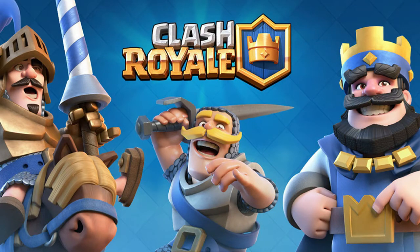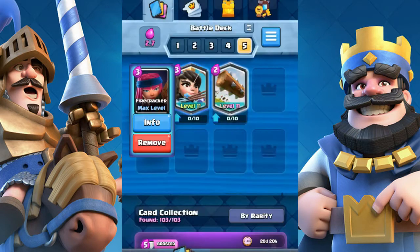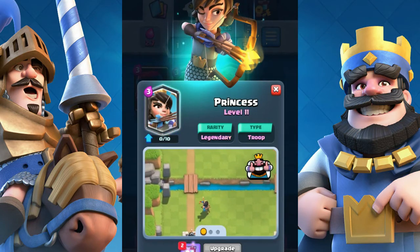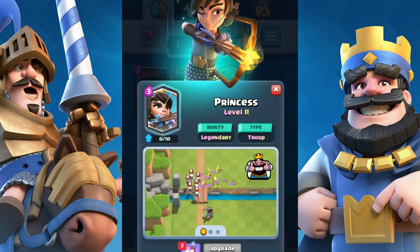Number 1: Similar cards. We know that commons are the easiest cards to get maxed. So if you can use a common to replace an Epic or even a Legendary, your deck would be so easy to upgrade and max. There are some cards that are pretty similar, so you can use one to replace the other when you don't have them, or because it's just less rare and easier to get maxed.